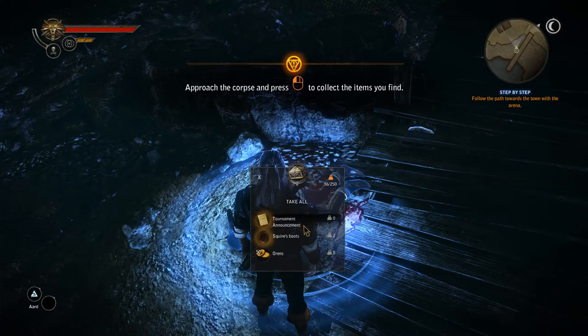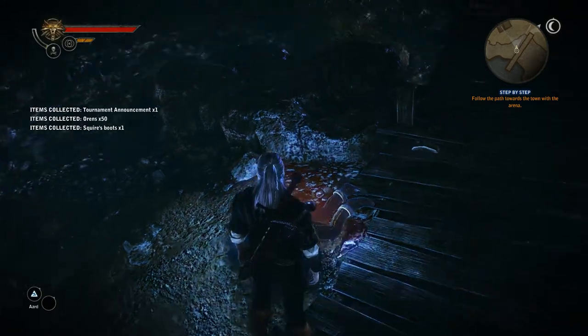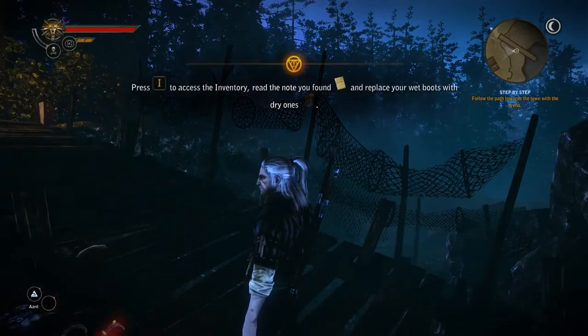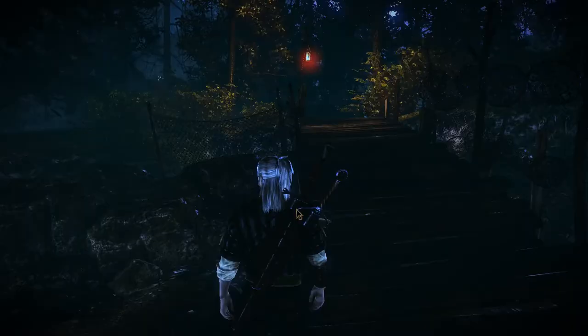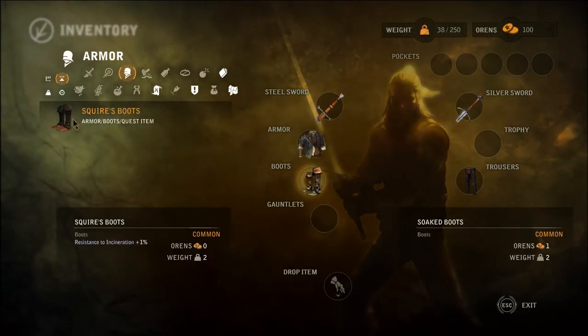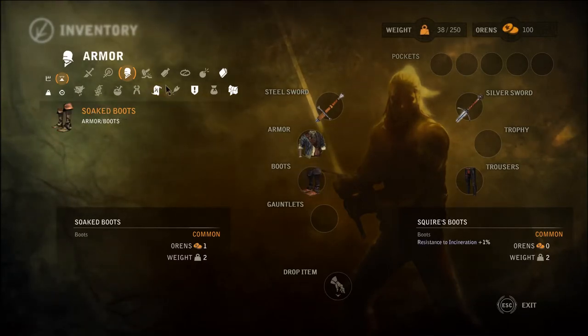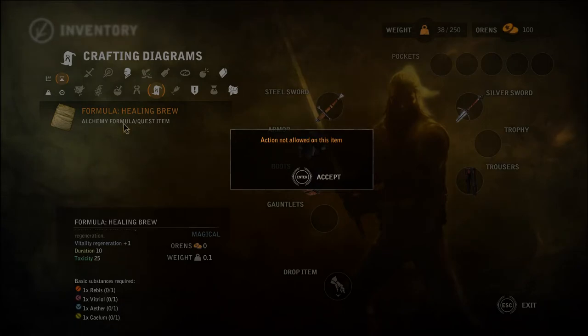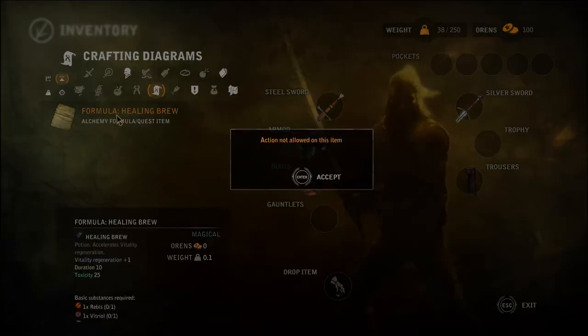Examine corpse. Tournament announcements, choir's boots, and 50 orans — take all. Open the inventory panel to browse through items Geralt has acquired. Some items may be equipped facilitating their use. Sort items by category. Press I to access inventory. I can look at weapons, armor. Squire's boots — resistance to incineration one percent. Let's drag it over. That works. Formula, Moving Brew — action not allowed on this item. Okay, can't do that.